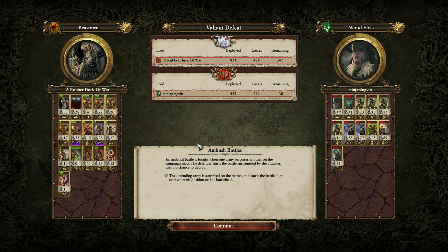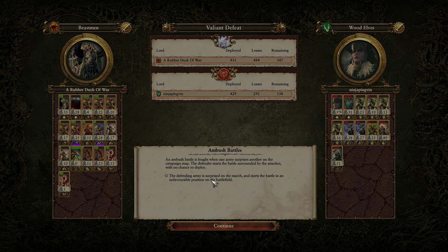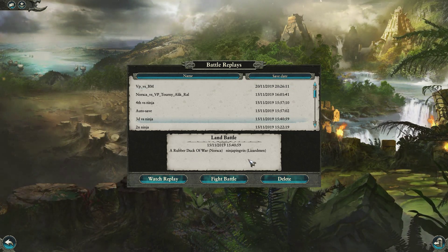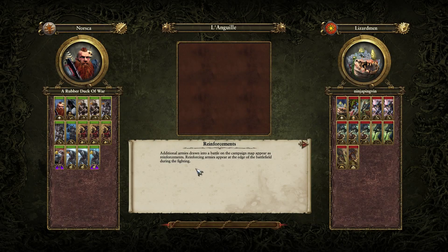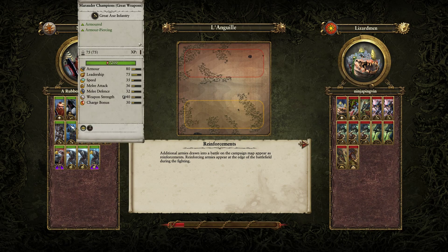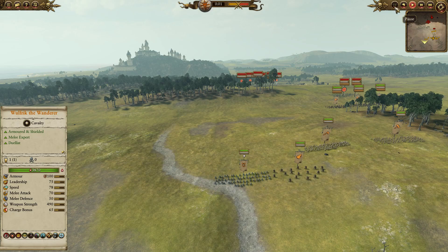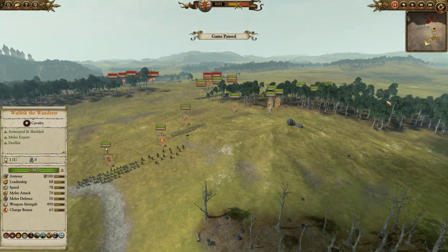That brings the series level to 1-1, so let's crack on to the next one. This is going to be me in charge of Norsca up against my favourite Lizardmen, so I'm going to have to try and take down my own beloved forces. I'll be led by Wulfric the Wanderer and my opponent by Nakai the Wanderer — someone I haven't seen much of. We're going to be on the map of El-Aquila, which I've probably butchered. Let's pause and have a look at my army.